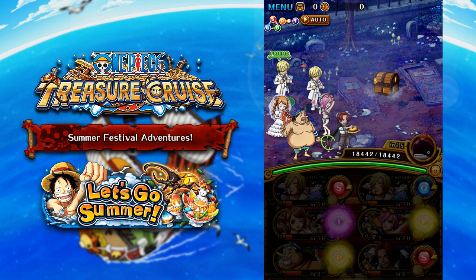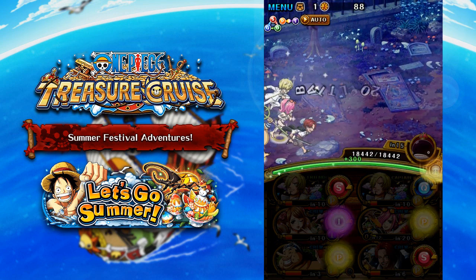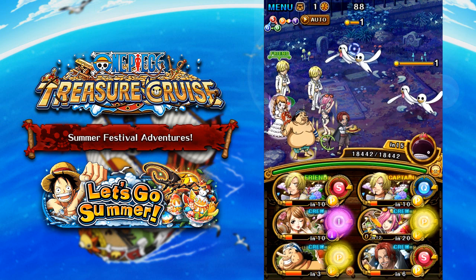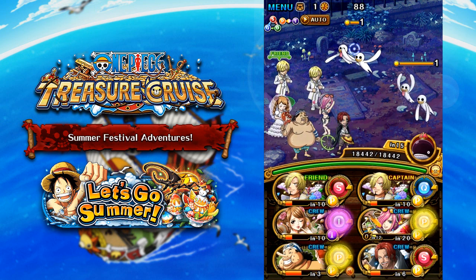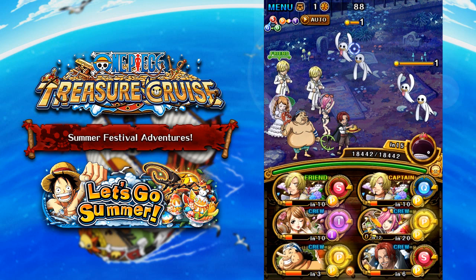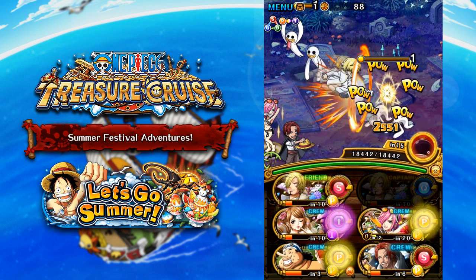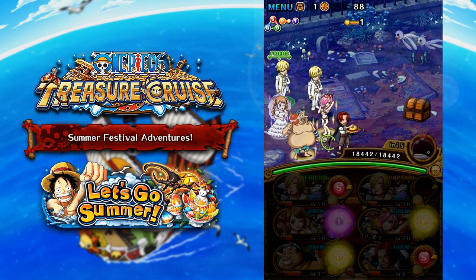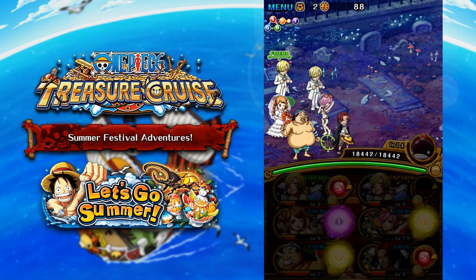Moving on to stage two — stage one just gives a little information about the dungeon. We can see we have two ghosts that are both PSY characters. One has a small HP bar and the other has a large HP bar. With PSY or INT ghosts, you want to kill any that have a large HP bar. So we kill the one on the right and leave the small HP PSY and INT characters alive — and they run away and don't do anything.